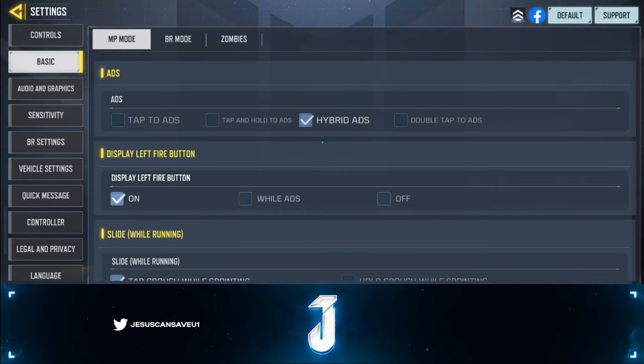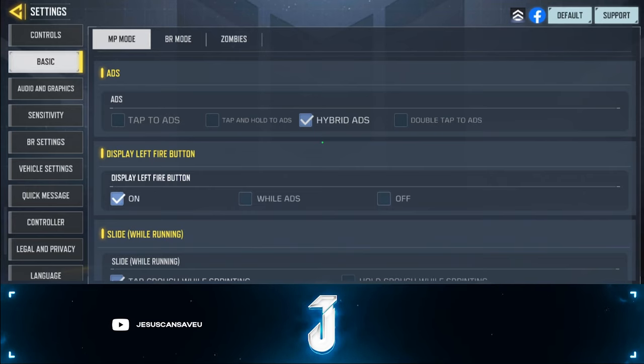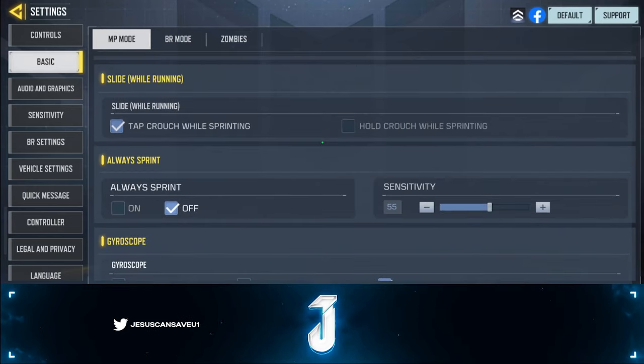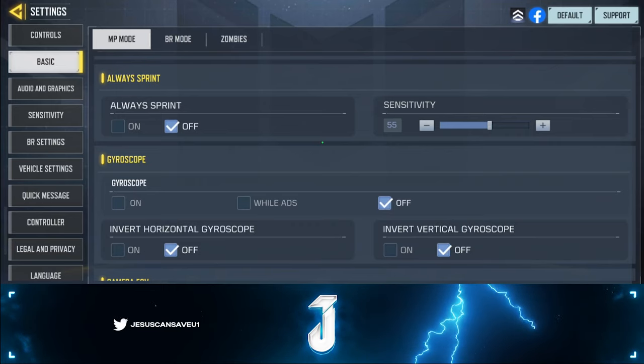I personally have my ADS on hybrid, but I'd keep it as regular tap-to-ADS if you're just starting out. Hybrid only activates when you hold the ADS button — I just tap it. For sprinting, I've found the sweet spot is 55 sensitivity. Don't use oval sprint because sometimes you need to walk to sneak up on an opponent without making noise.